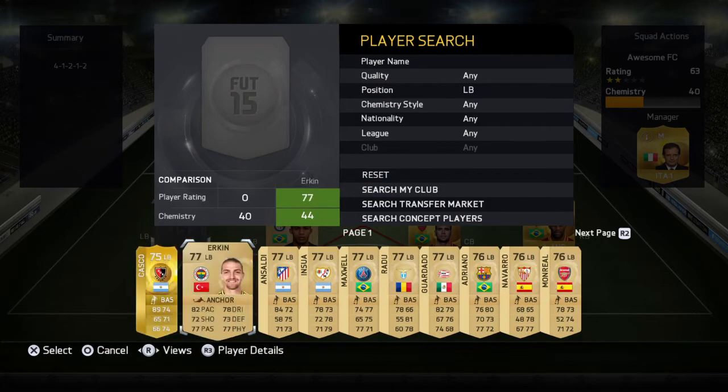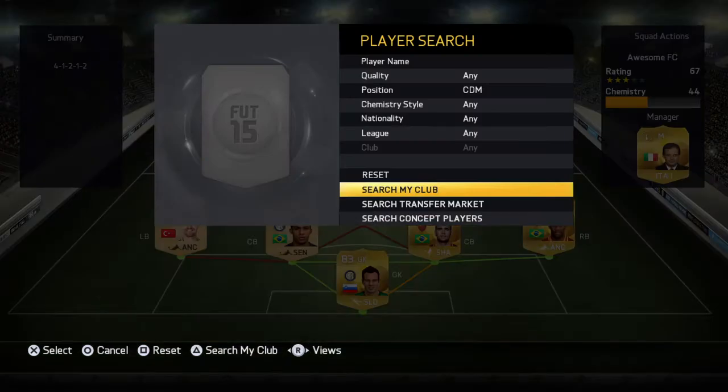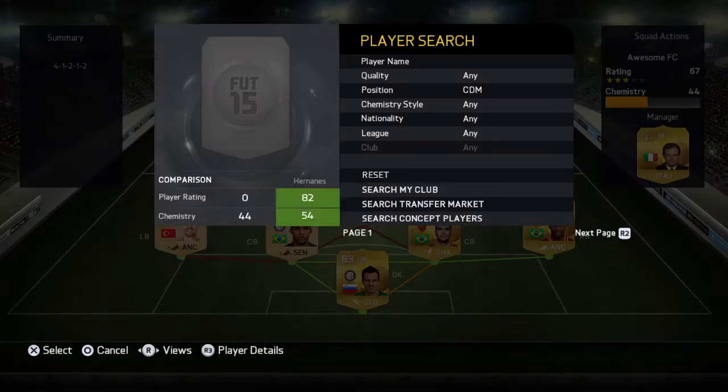For our left-back, we have Kanna Erkin, who's actually a very decent player if you look at his stats. His lowest stat is shooting, which is 72, but he's still a great left-back.